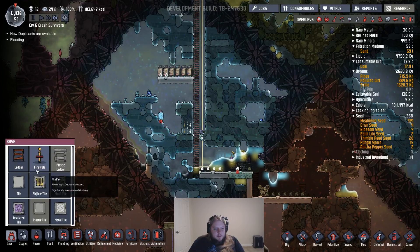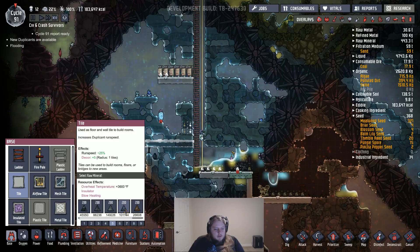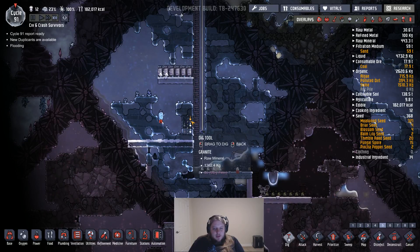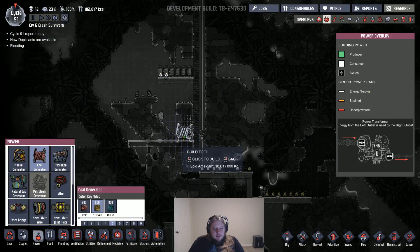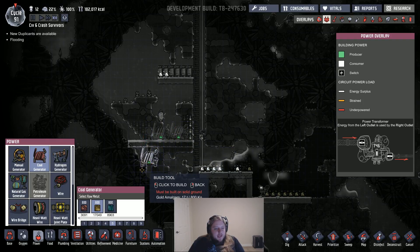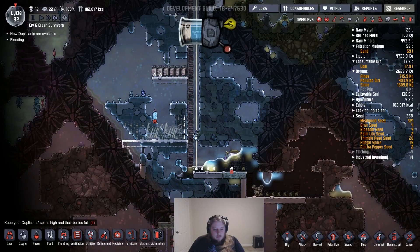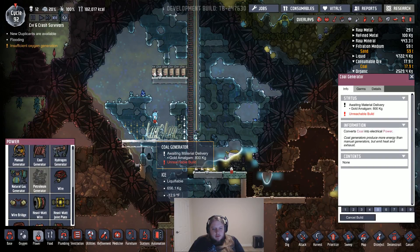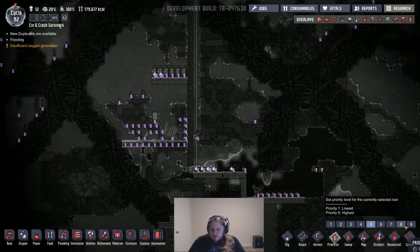We're gonna want it to be up above this mess that we've made — so like here. We're making this out of abyssalite — but here I want to make coal generators. I'm gonna need like a couple of them, and maybe a couple batteries just to hold over. I only need one coal generator at this point to get this thing up and going. Let's prioritize this stuff at a seven — get this going please, because we need to fix this situation down here.